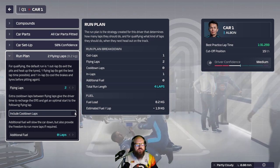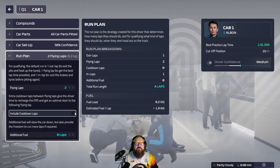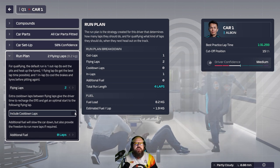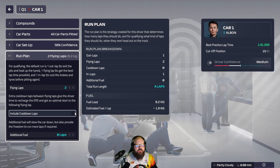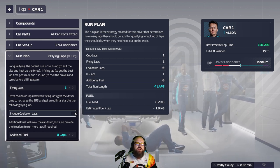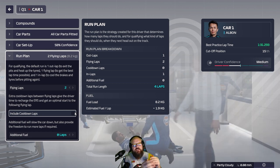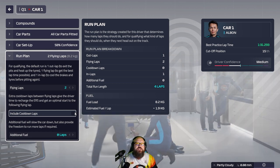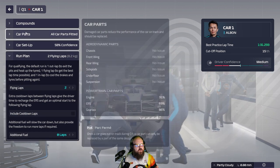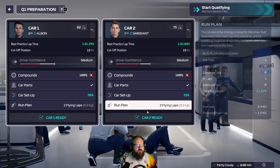What tends to happen with two flying laps is that the tyres on the first flying lap aren't warm enough for at least the first sector. On the second flying lap the tyres are up to temperature and go really well up until the final sector, but that final sector is still faster than what you lost in the first sector of the first flying lap. So this is what I do with both my drivers — set them to two flying laps.